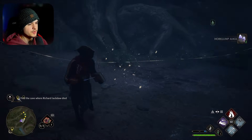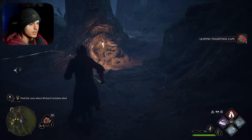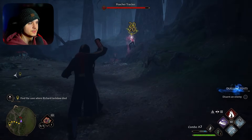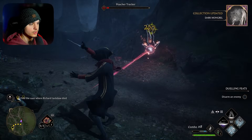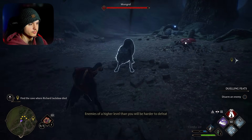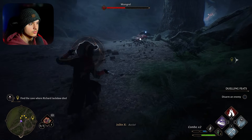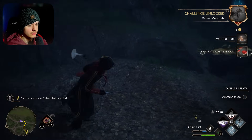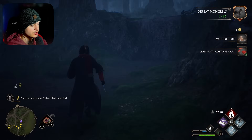Oh, I can't go this way. Wait, it wants me to go around? Was I even supposed to come over here? Alright, where are we at? Let's see. I'm going to go off to the right. Why did I do this? Here, take this. See ya. Uh-oh. Not good. Otago. There we go. These things are strong, man. I don't know if I just suck or what. They do so much damage. We have to find the cave where Richard Jackdaw died.